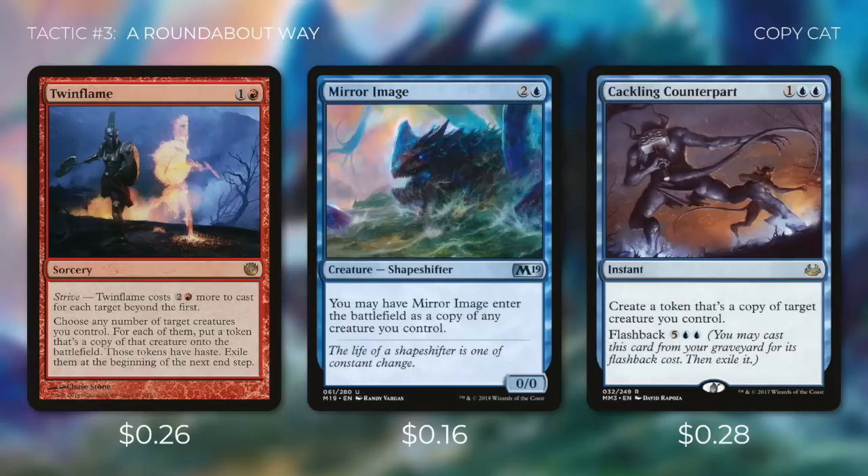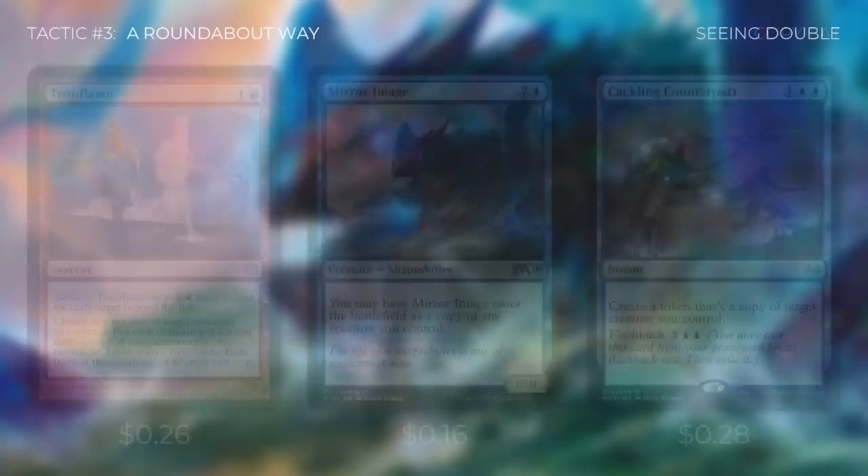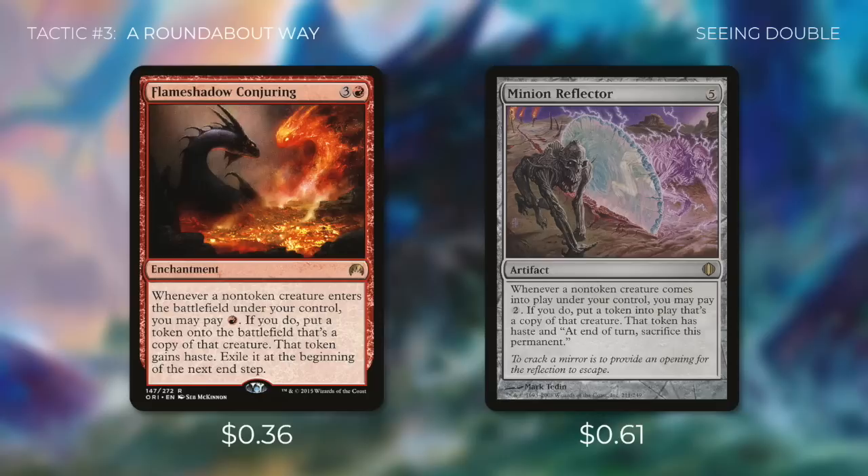Supernatural Stamina gives a creature +2/+0 until end of turn, and when that creature dies, it returns tapped under your control. Undying Evil similarly gives a creature undying until end of turn. Both are great responses to removal or board wipes with added benefit. Twin Flame creates a temporary haste copy of a creature that we exile at the beginning of our next end step — we just want the ETB trigger. Mirror Image becomes a copy of any creature we control, and Cackling Counterpart creates a token copy with flashback for 5UU. Flameshadow Conjuring lets us pay red whenever a non-token creature enters to create a haste copy, and Minion Reflector does the same for two colorless — all great ways to get additional ETB triggers.